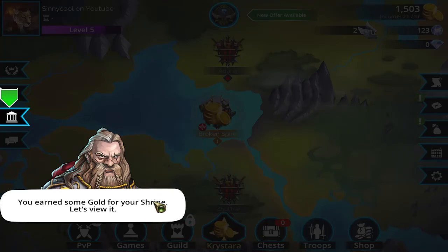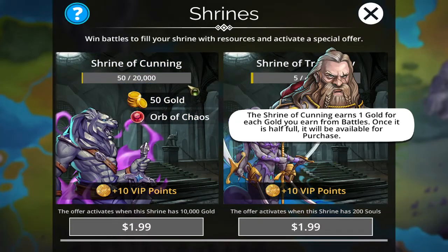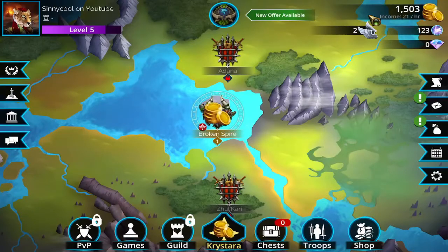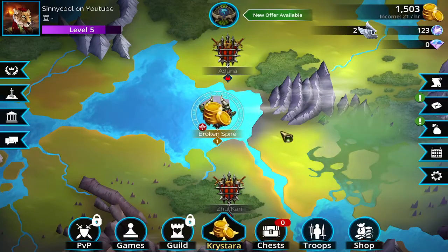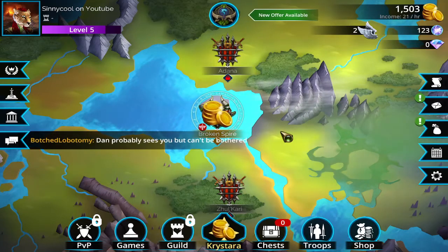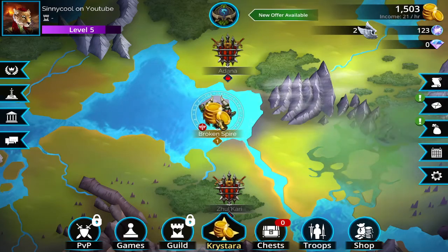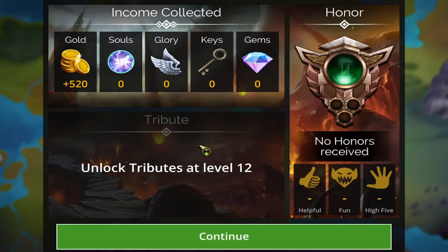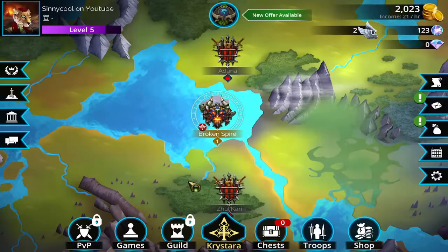We earned some gold for the shrine. Shrines are really bad — you don't really want to buy these, it's not good value. You can get this stuff through regular gameplay without spending money. There's not very many things I'd recommend spending money on; death knight armor is one, and the campaign is another. Let's take our tribute — each kingdom will give a tribute based on their kingdom level and power. We'll talk about tributes at level 12.